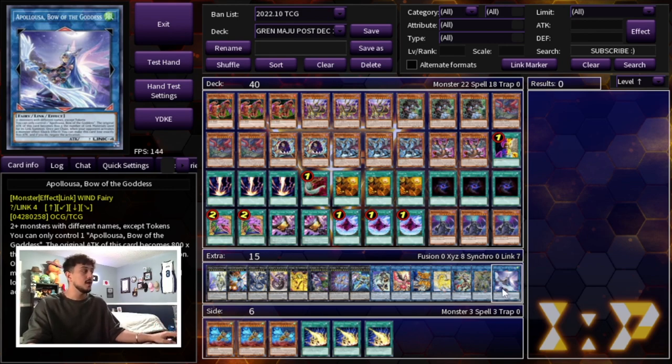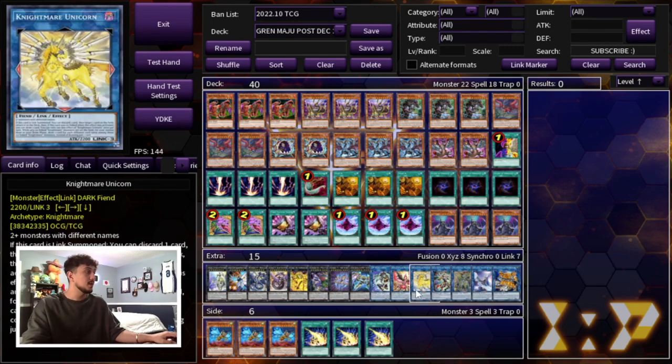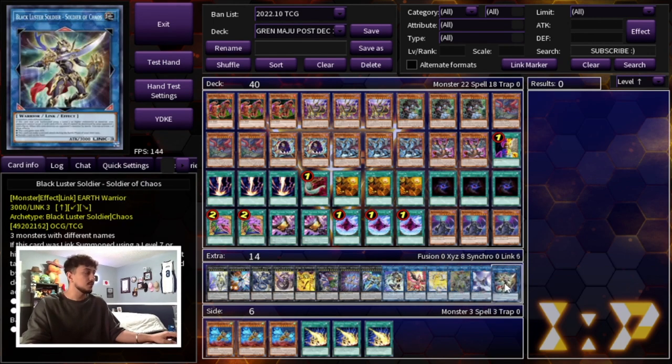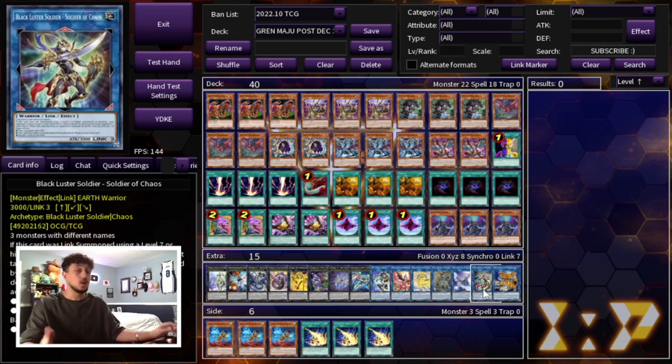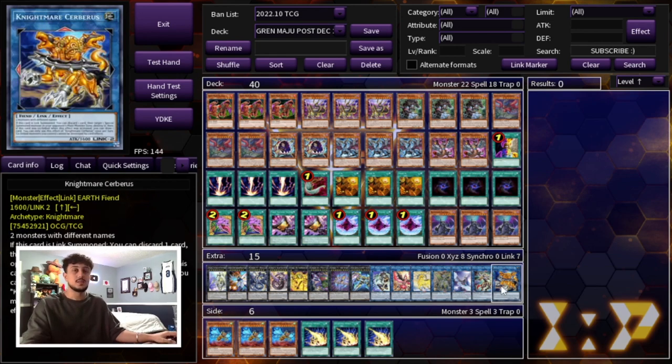We're also playing one Accesscode Talker and one Apollousa. You don't go into Apollousa too often, but when you can it's very powerful. Apollo and Cerberus are probably the most cuttable cards — in those slots you could play Super Poly targets instead if you want to side deck Super Poly, such as Garura, Mud Dragon, or Starving Venom.